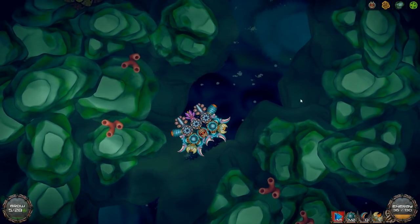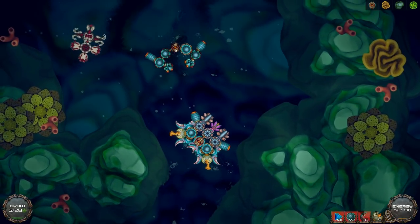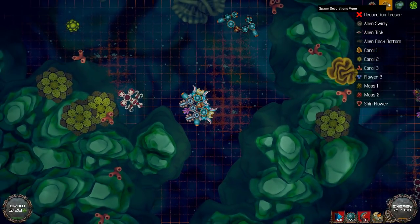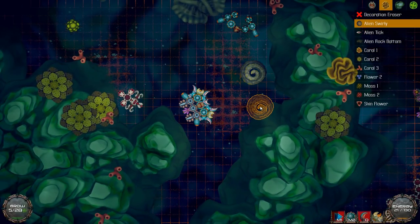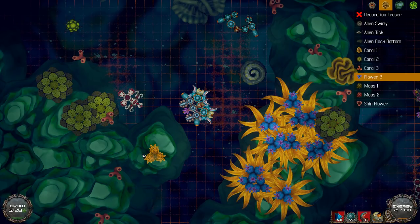Oh god, it's moving really oddly. Did I make it sideways? I think I did. What else can we do then? Alien swirly — what is that? Just more rocks, a couple of flowers. Oh my god — wait, that's how you rotate it! You can just hold left click...